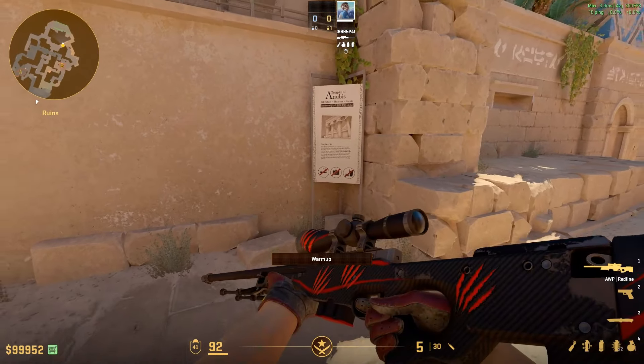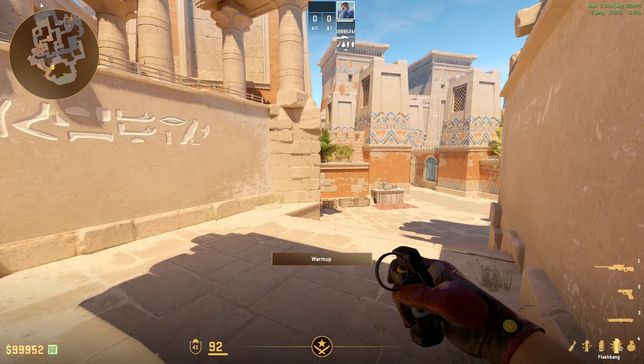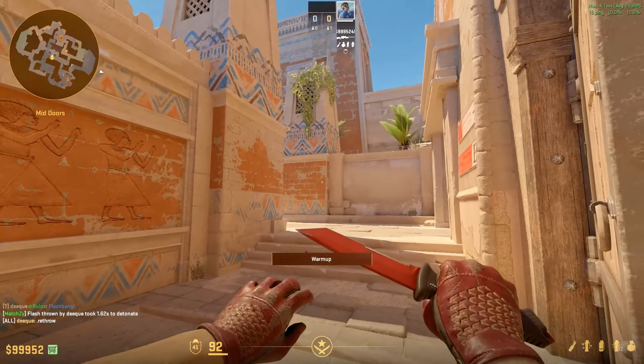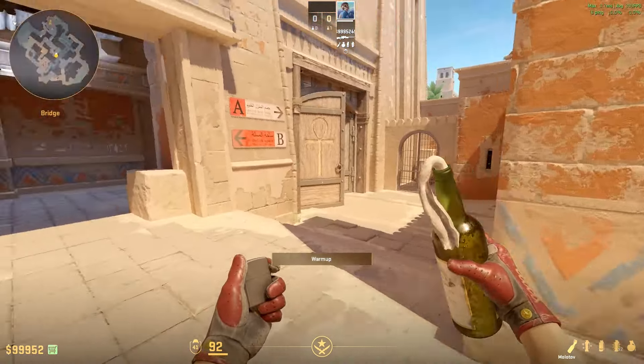If you want to make it a little bit more safe, then you can get a guy to come in towards right here, aiming at this stone to the left, and then jump-throwing a flash. This will flash anybody who's playing in the molly, who's either trying to play forward of it, or who's swinging out after the molly has burned. In general, with this utility, you should be able to take mid pretty easily.